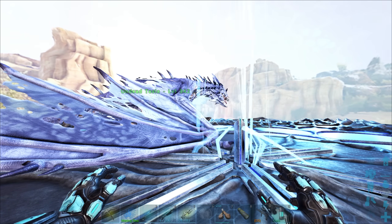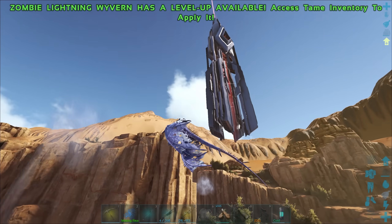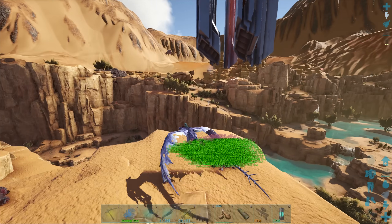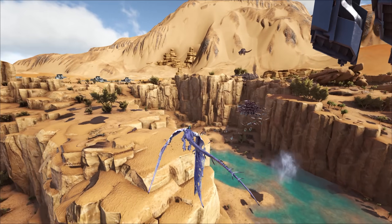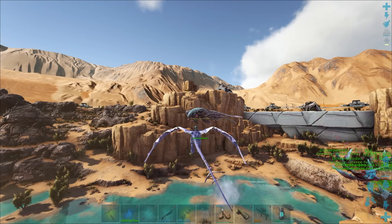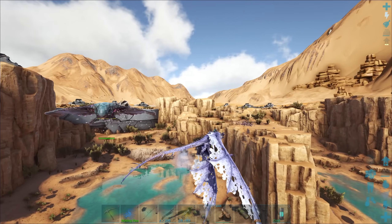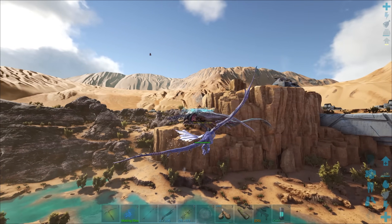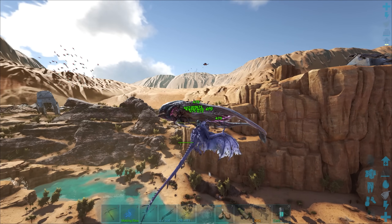This is gonna be an absolute shit show, I can already tell. Let me quickly collect all my dudes. They're doing reduced damage to the Desert Titan - that kind of makes sense. They're shredding it though. Not all hitting at the same time - they're all kind of all over the place. Some of them are getting zapped as well. I've been swallowed - I'm inside of the Desert Titan. He's gonna do the spin or something.